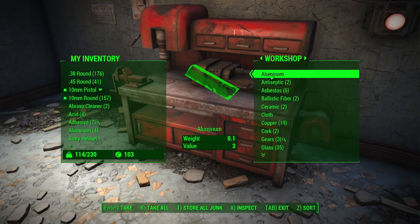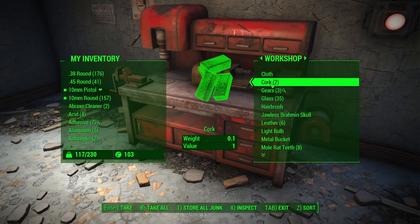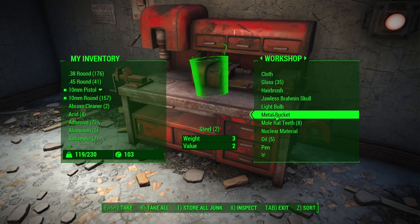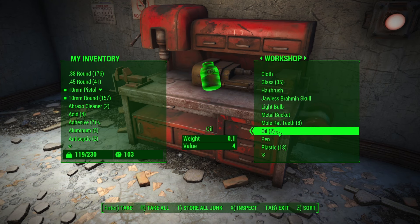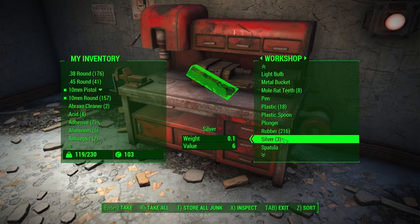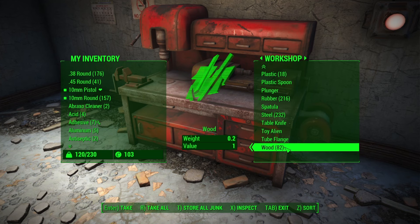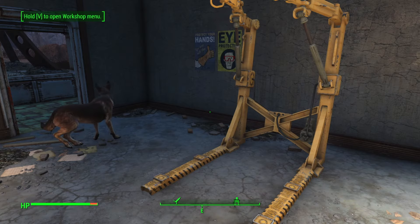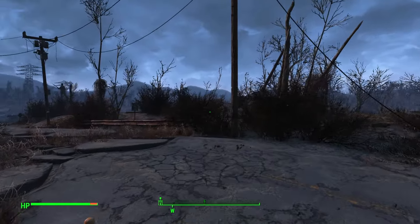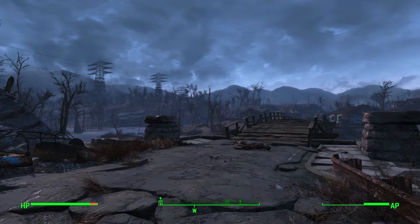Ballistic fiber — very important, we'll find out later. Copper — we're going to need that. The cork. The gears. We can leave the leather — actually we're going to want that. I would say get used to scrapping down to components — it's a lot easier to carry components than the item itself. And as we can see it's starting to get dark as we head back to our home base in Sanctuary.